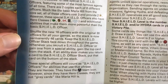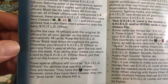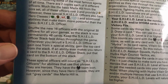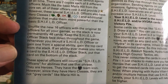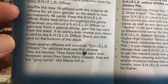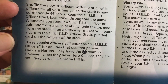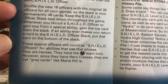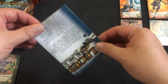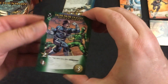Whenever you recruit a Shield officer or gain one from a special ability, gain the top card from the stack. If an ability makes you return a card to the Shield officer stack, put the card on the bottom. The special officers are heroes and have the Shield team icon, but since they have hero classes they are not grey cards like Maria Hill. When you get this set, your officers permanently go up to 46.